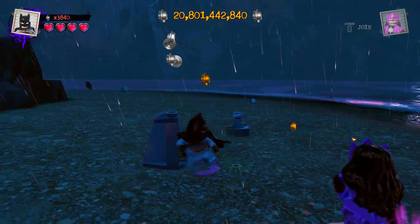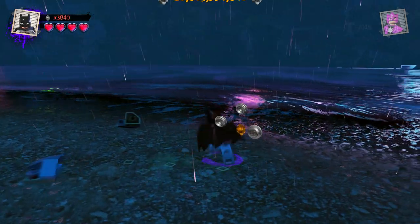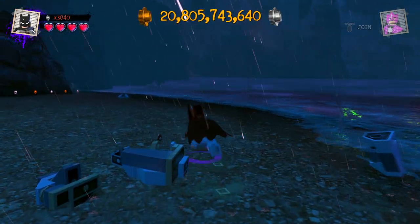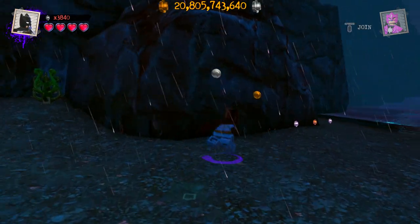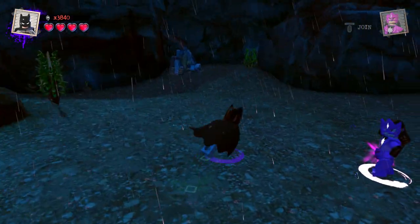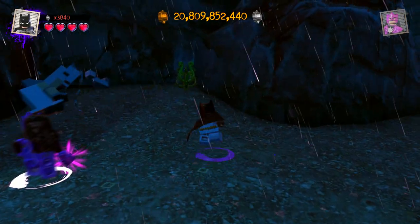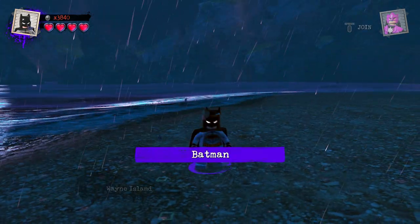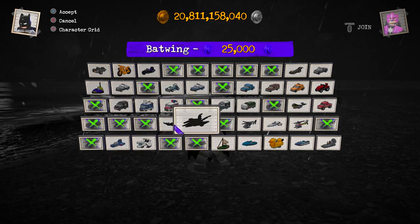Alright, you guys, we did get that vehicle unlocked — I'm so happy we got that. Now we just have to bring up the vehicle grid and we should be able to get it. If you guys aren't familiar with the gliding thing, I suggest you practice: hold the glide button and go down then up. The reason you have to do that is when you're going down, you're able to go up, and when you go up, you can go down. Let's buy it right now. It's right near the Batwing — oh, this is the Batwing!